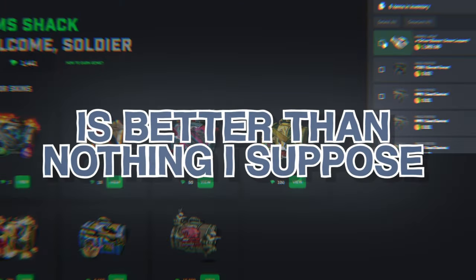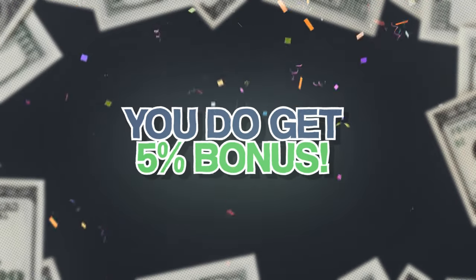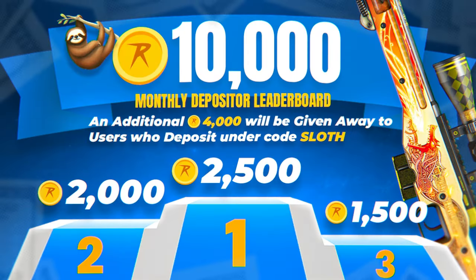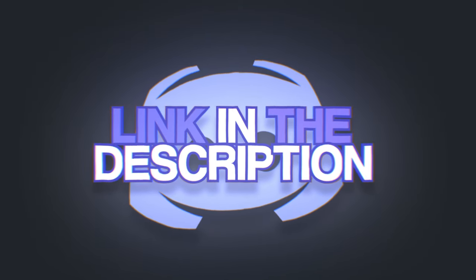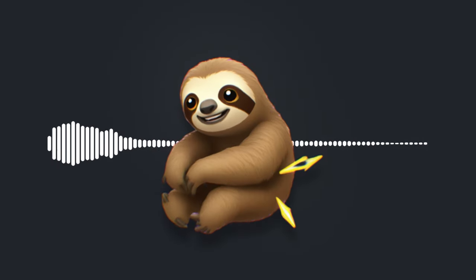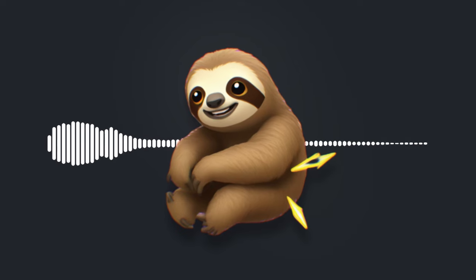When you deposit on CS GO Roll, you can use my code 'Slot,' click apply, and get a 5% bonus on your deposit. It also enters you into our 10,000 coin leaderboard giveaway during the month of April. Make sure you join the Discord in the description to stay updated, and if you have any questions you can hit me up there. But without further ado, let's get back into things.